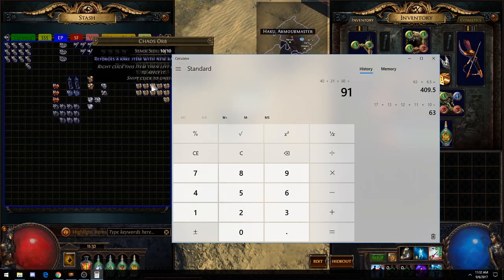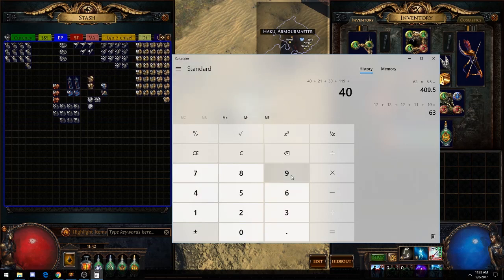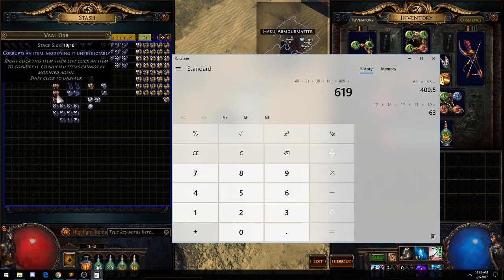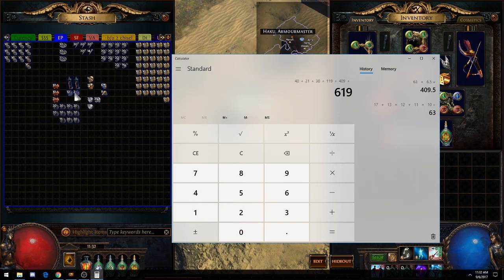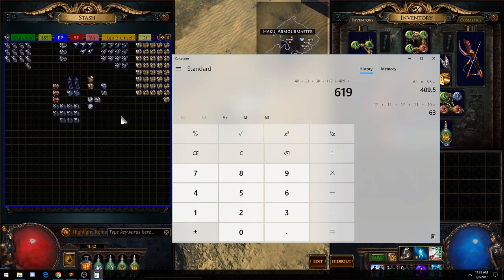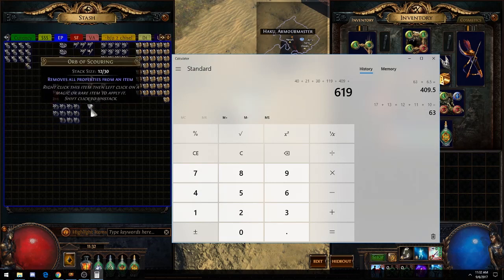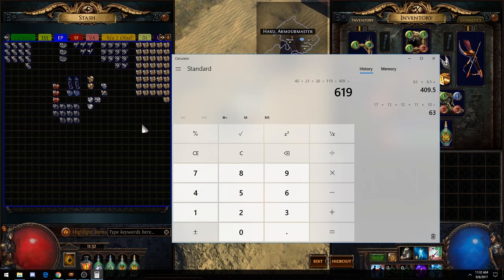Fuses, we have around 119 chaos worth. Chaos orbs, we have 409 after selling the shields, amulets, and all that good stuff. Then we have this mixed currency. These are like 3 chaos each. Exalts went up to around 30 chaos, so that's about 9 chaos there. I already did the numbers and got around 244 chaos for the mixed currency total.